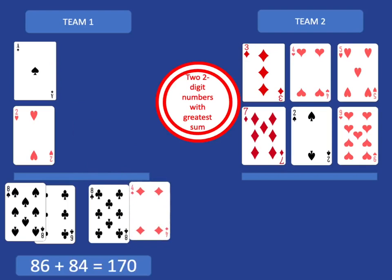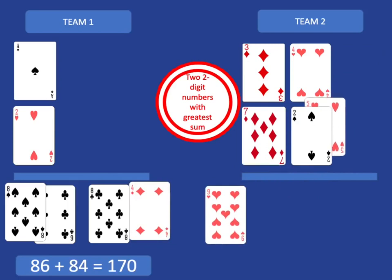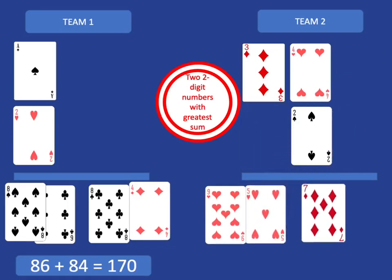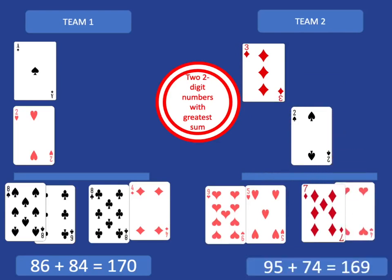So they've made 86 plus 84, which is 170. Team 2, hopefully thinking well, uses the same strategy and chooses their 9 and 5 for the units, then their other big number 7 for the tens and 4 for the units. So they get 95 plus 74, which is 169. So despite team 2's best efforts, team 1 is still the winner.